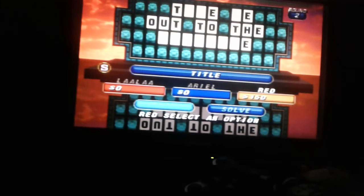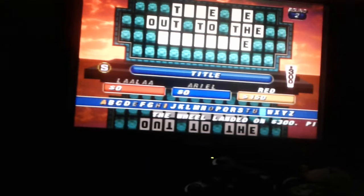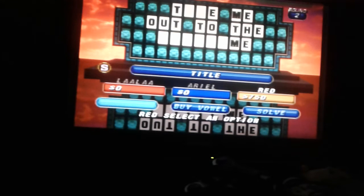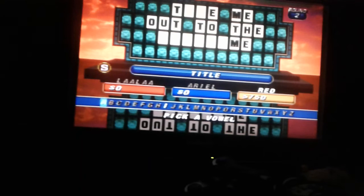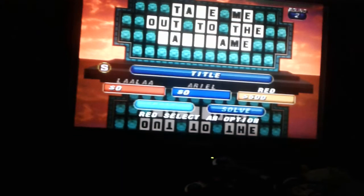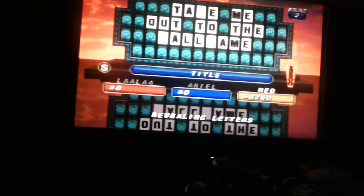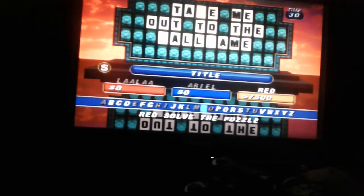Spin. Plus $300. M. Two M's for red. Alright. How about A. Three A's to the puzzle for red. No more vowels. Spin us off. Spin. $3,500 for red. L. Two L's. Take me out to the ball game.